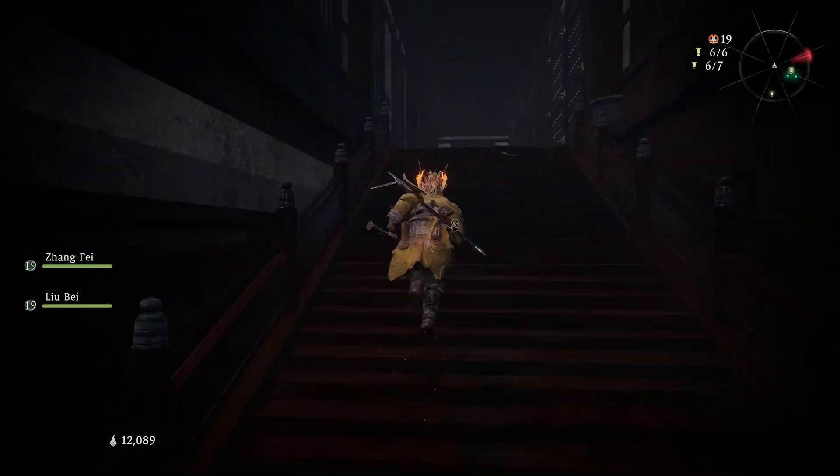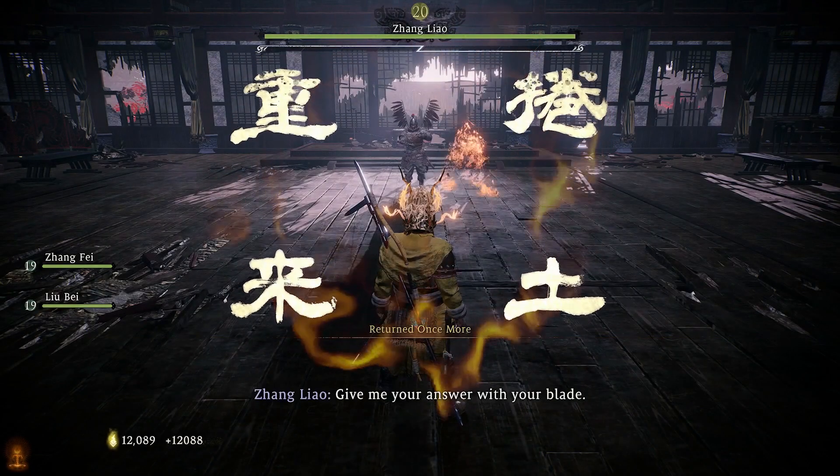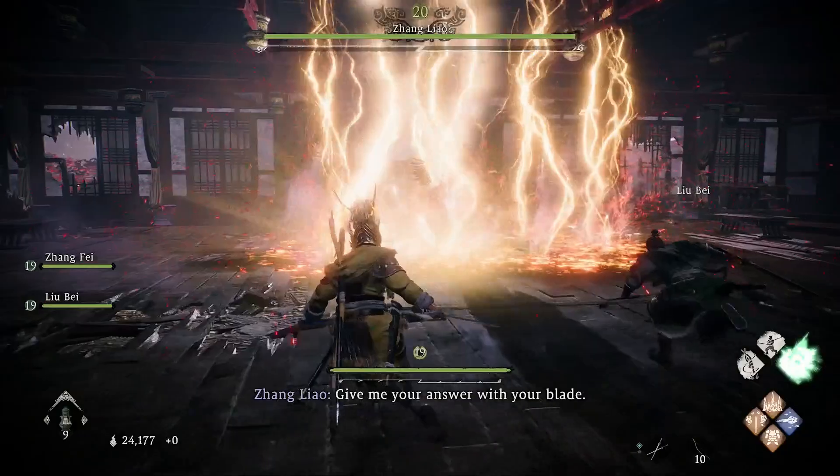Welcome back to Wolong Fallen Dynasty. In this video we are going through how you take down Zhang Liao, which is a boss found in part 5 of the game.